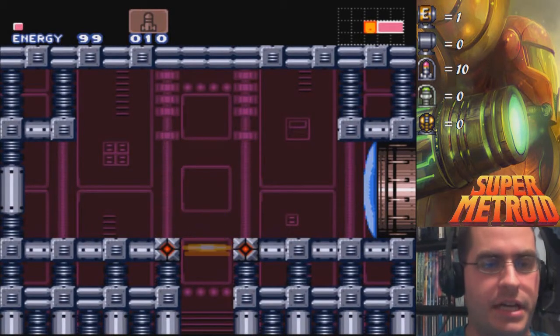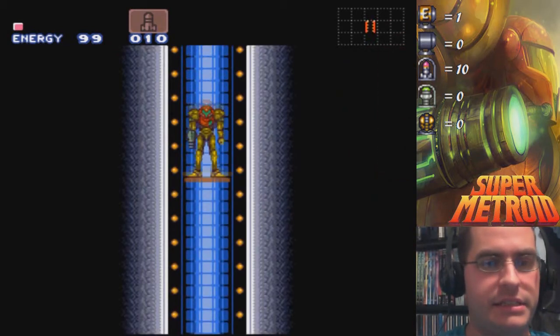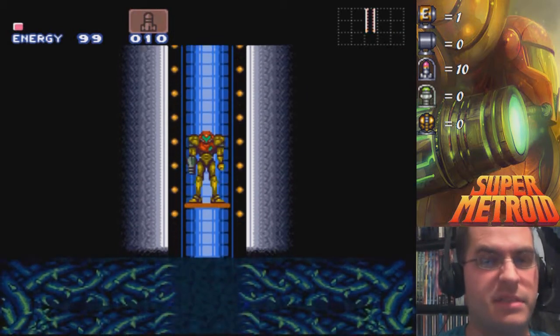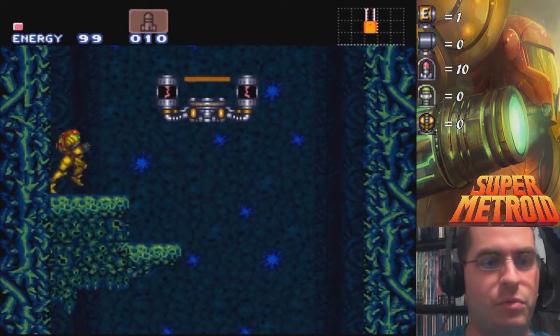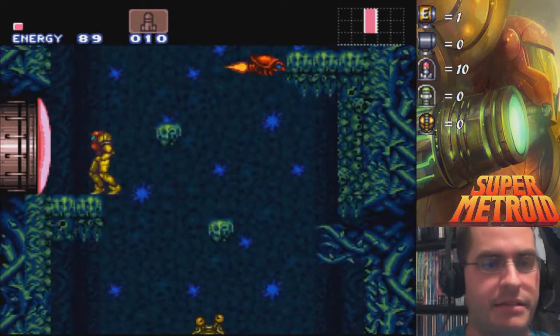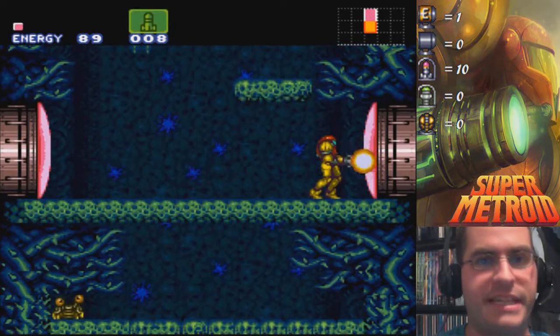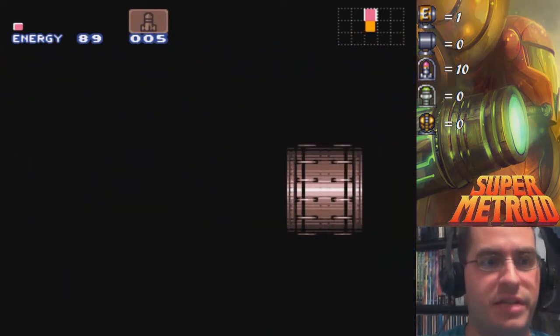And now we're going down to our first world outside of Crateria — our old famous Brinstar. I love this music. It's good music. You're descending into a new world, and this is clearly where the game ramped up quite a bit. It gave you so many options straight from the start, and you only have like ten missiles to work with. You're just like, which do I choose? Which ones do I open up first?